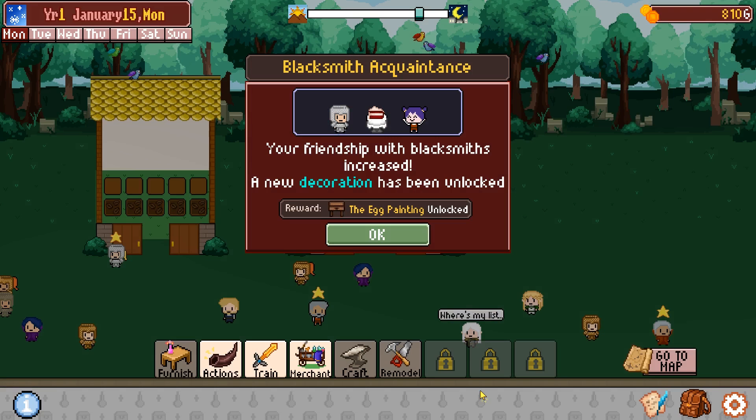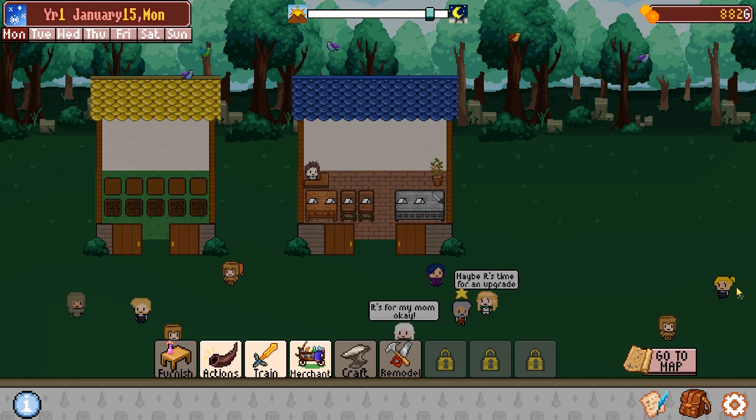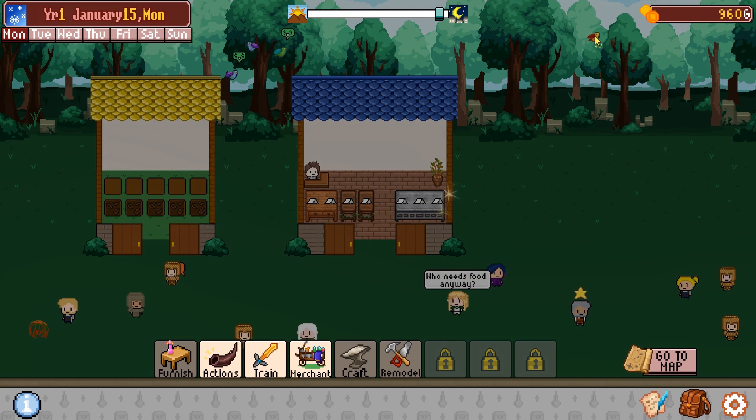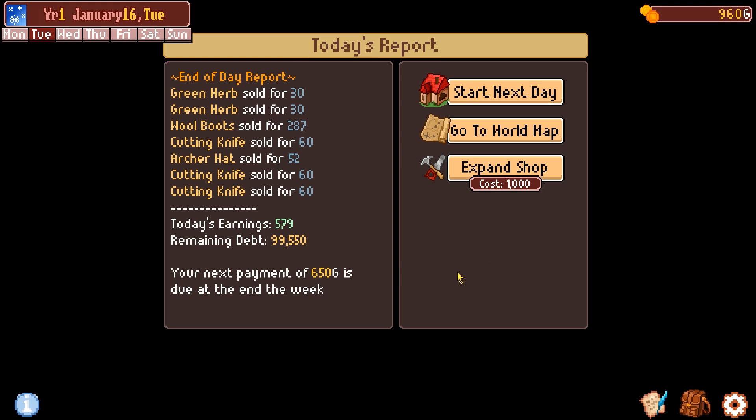Also, eggs are delicious. New friendship has increased. New decoration has been unlocked - the egg painting. I'm more focused on clicking birds at the moment. We need at least 10 weapons. We don't have enough money, so spoon boots are not as expensive as they were last time.